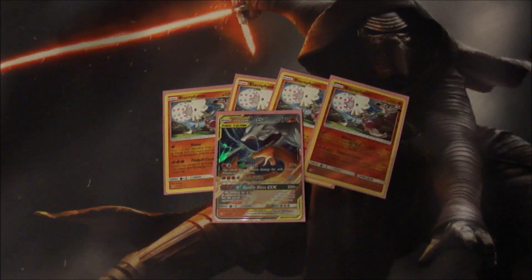Then we have one Reshiram Charizard — excuse me, I have a bad habit of saying 'Charizard restaurant.' This is in here pretty much just because I didn't want to have only four basics in my deck, and it was just kind of sitting there, so why not. It's an awesome card too — it has Outrage, which has a base of 30 and does 10 more damage for each damage counter on this Pokemon. With 270 HP, if you're not playing anything water it's going to be difficult to one-shot this. Then Flare Strike does 230 damage for four energy — three fire and a single colorless — but this Pokemon can't use Flare Strike during your next turn.